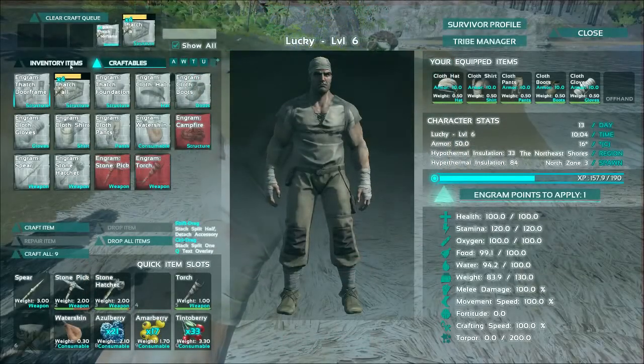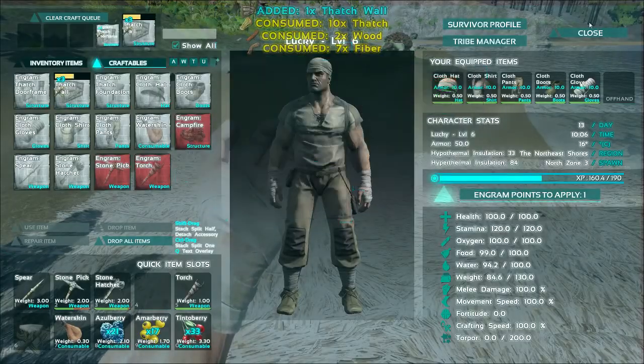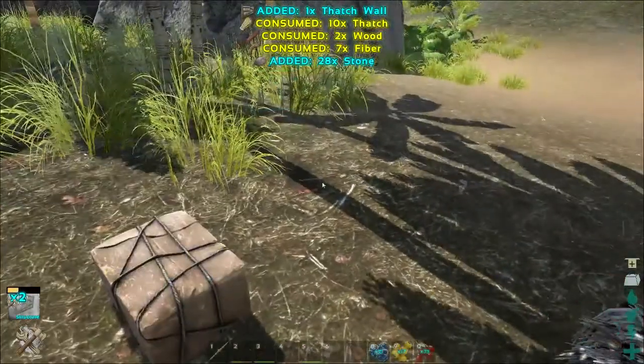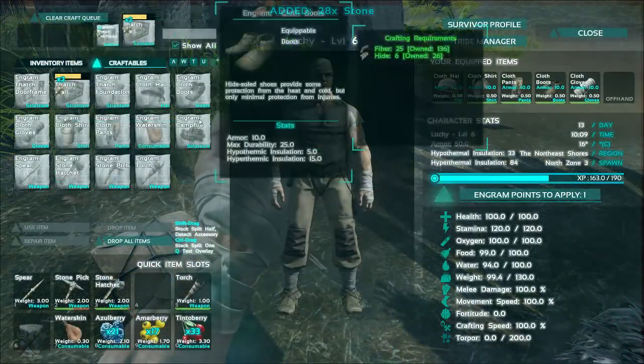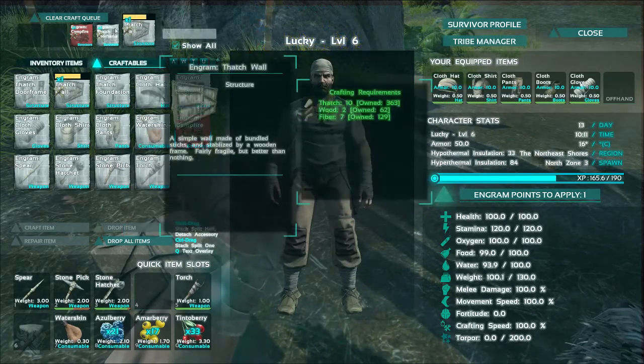I can get to a campfire now. Let's go to the campfire - I need to add in some of the stone I just threw away. So if I go into craftables and get a campfire going, craft that item. The campfire will be coming right up after the wall and the door frame. Let's get those walls and door frame down as well.